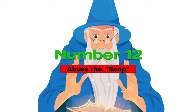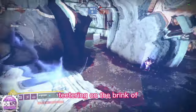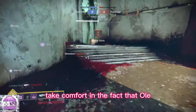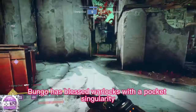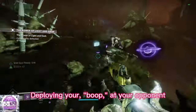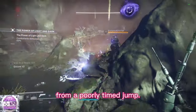Number 12: the Boop. There may be moments when you're suspended in midair, teetering on the brink of falling prey to your adversary. In such dire situations, take comfort in the fact that Bungie has blessed Warlocks with a pocket singularity, colloquially known as the Boop. Deploying your Boop at your opponent can prove to be an incredibly effective way to rescue yourself from a poorly timed jump.